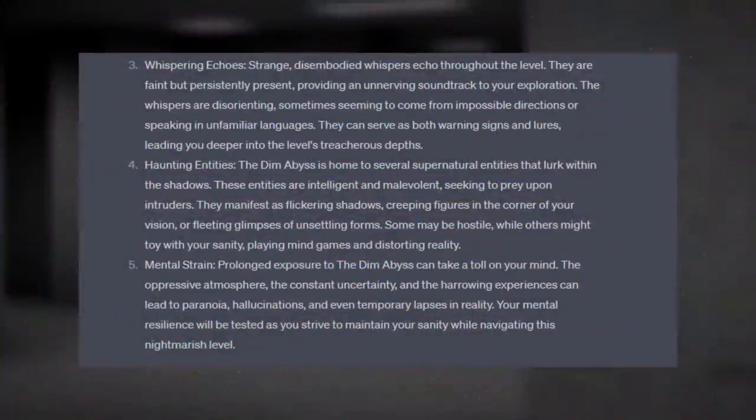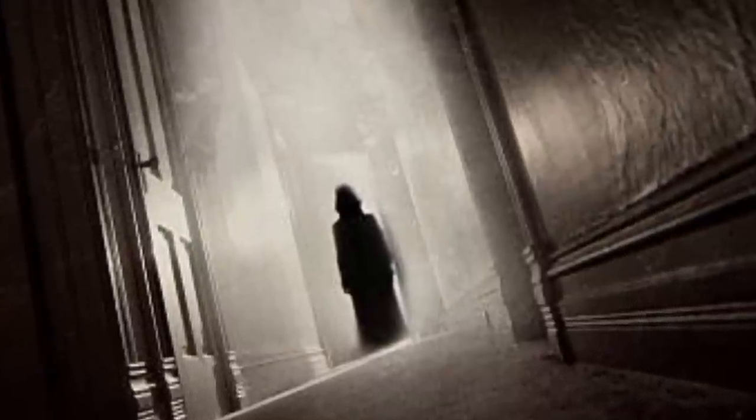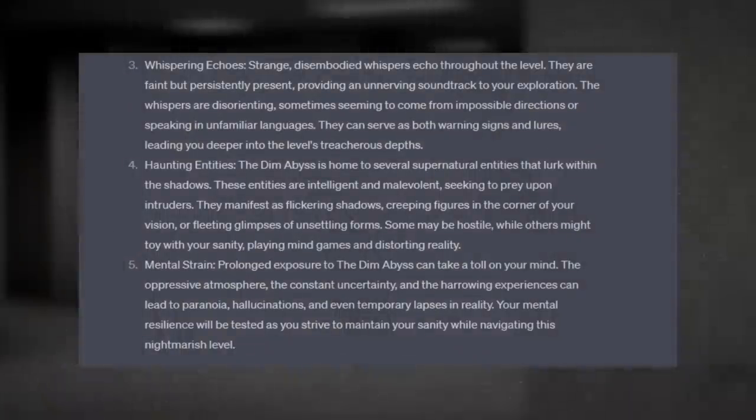Number three: Whispering Echoes. Strange, disembodied whispers echo throughout this level. They're faint but persistently present, providing an unnerving soundtrack to your exploration. The whispers are disorienting, sometimes seeming to come from impossible directions or speaking in unfamiliar languages. They can serve as both warning signs and lures, leading you deeper into the level's treacherous depths.